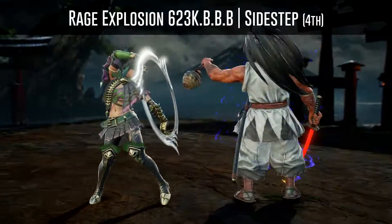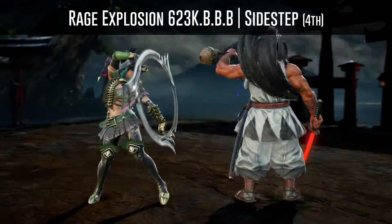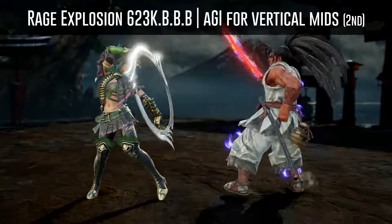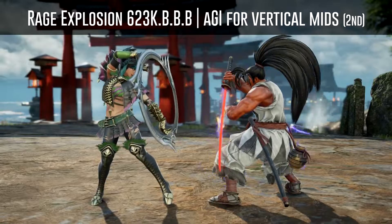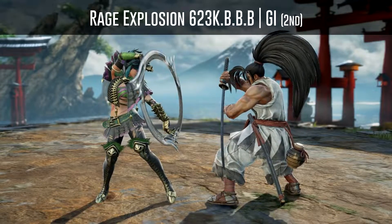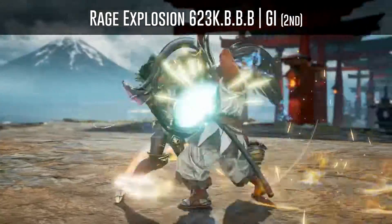Or you can also sidestep the last hit to either side with characters such as Tira, Shangfa, Hilde, Siegfried, Sasslemel, Mina, and Ivy. You can also use an auto GI for vertical mid attacks to beat the second hit, or just use a normal GI to beat the second hit.